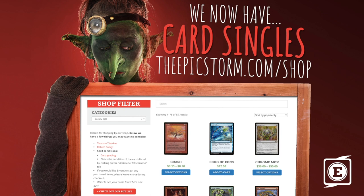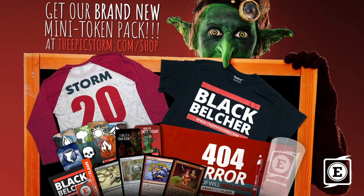We have a bunch of card singles, a lot from MH2. We also have a ton of Storm swag: pint glasses, pens, playmats, shirts, etc. We also have our brand new mini token pack coming within the week, and it will in fact have Aeve tokens, so you'll be able to represent slime time in paper. Keep an eye out for that — it is on its way.